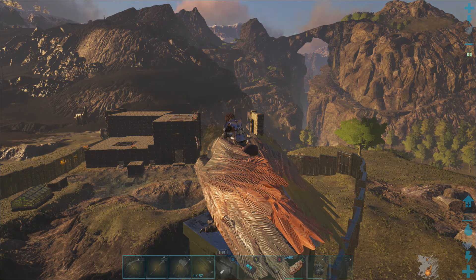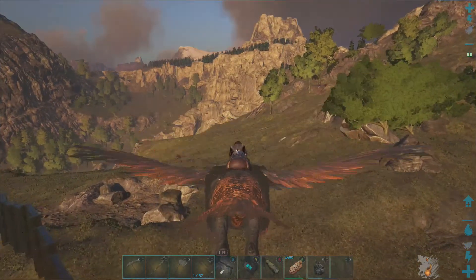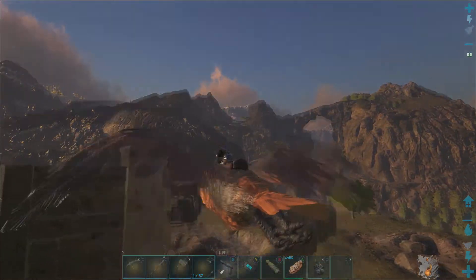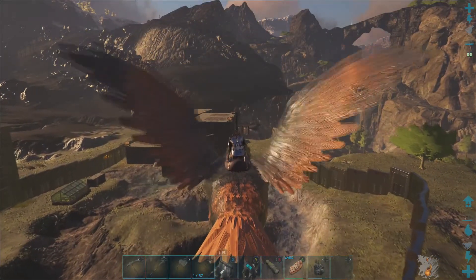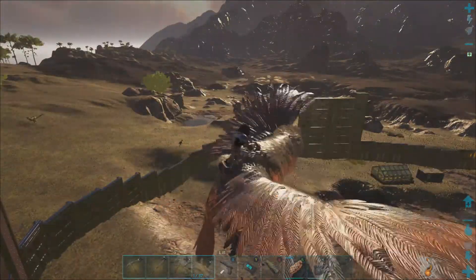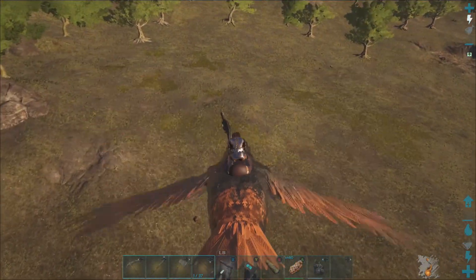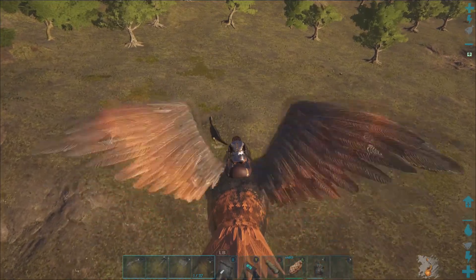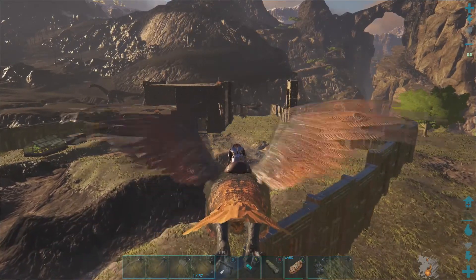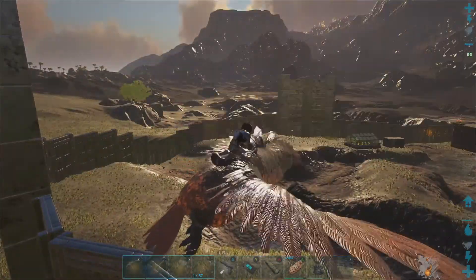The Extinction Core mod also adds NPC tribespeople, and they're different color tribes — basically like your different color item grades or quality. The different colors of tribes represent different difficulties. They have tribes all the way from ones that come at you with wooden spears, all the way up to tech tier stuff. And these tribespeople are badass.